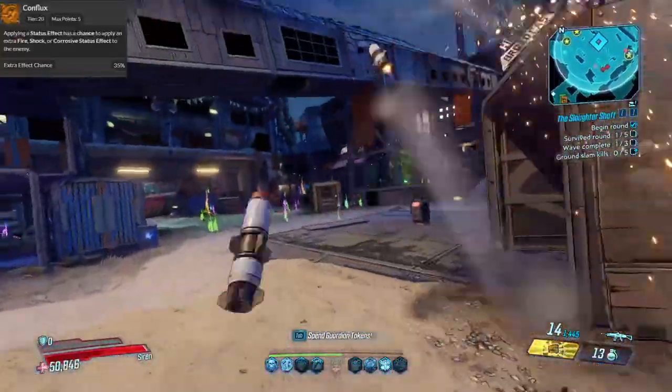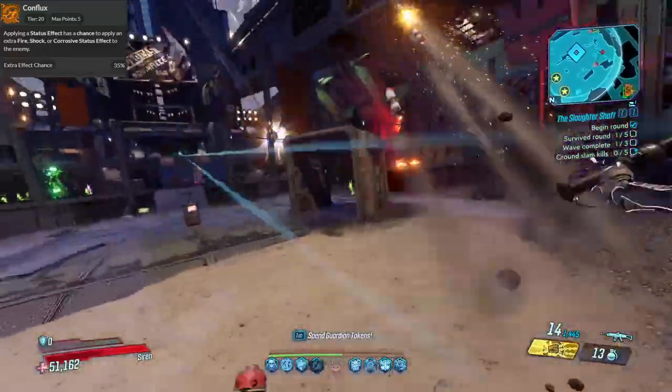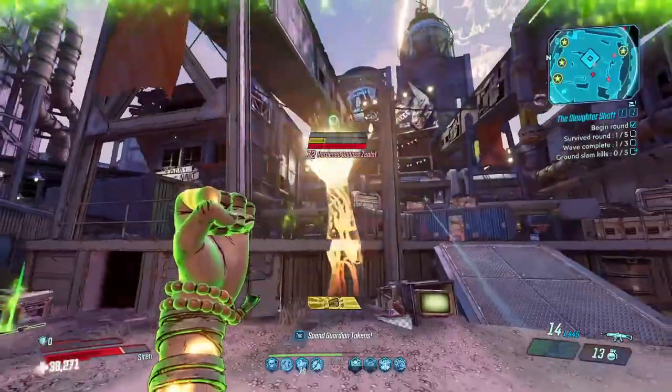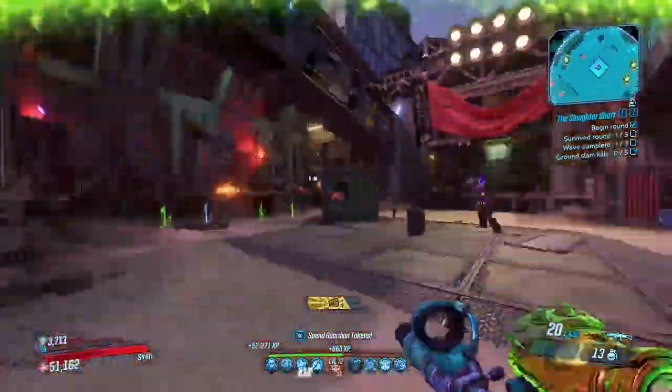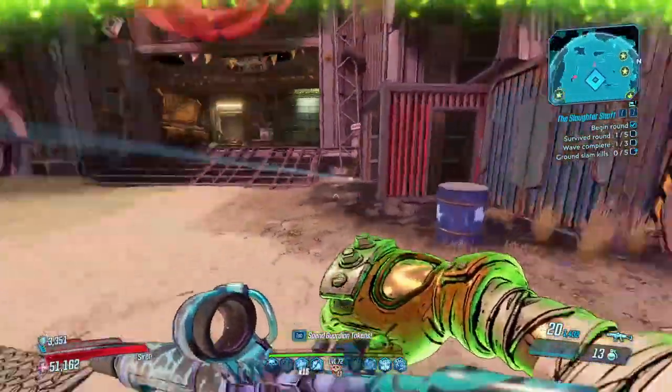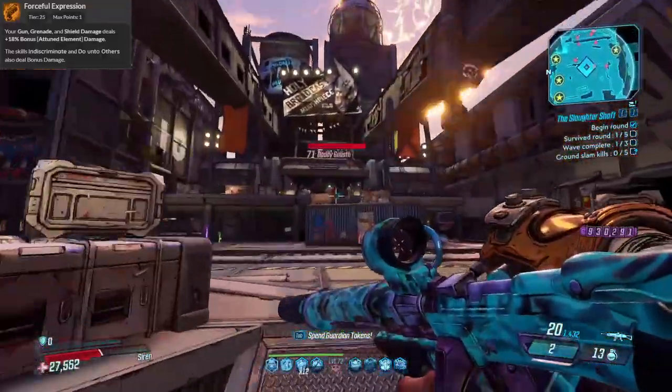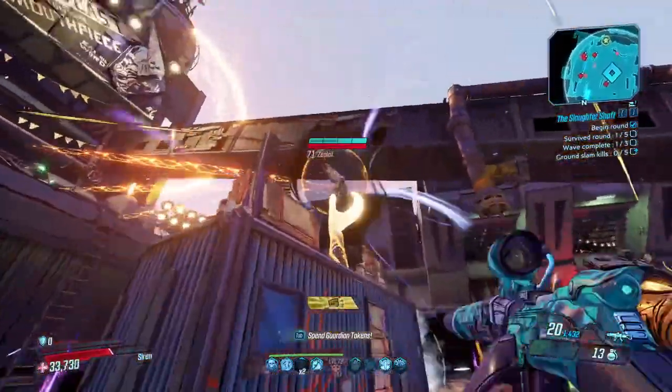Conflux is very similar to Maya's skill from Borderlands 2, giving one status effect the chance to apply other status effects. This is a really nice synergy for all the elements to hit and mob several enemies all at once. And lastly, Forceful Expression gives Amara an 18% bonus to our gun, grenade, and shield damage of our Attuned Element.